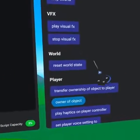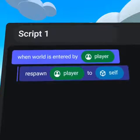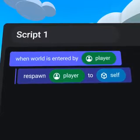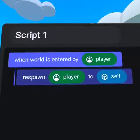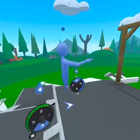This puts everything back to its original state, but it will not respawn players. You can easily respawn players in the world by running a simple script that says when world is entered by player, respawn player on self. That script can then be attached to your starting spawn point.